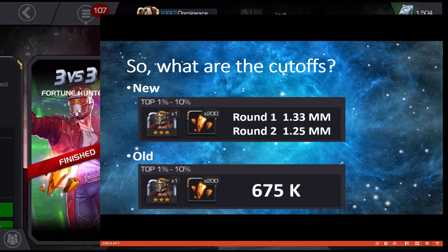So if you go for 1.3 million — specifically 1,333,000 — you should be able to get Carnage. For round two, since everyone already has Carnage or Punisher 2099, you can get any new three-star champion for right around 1,250,000.